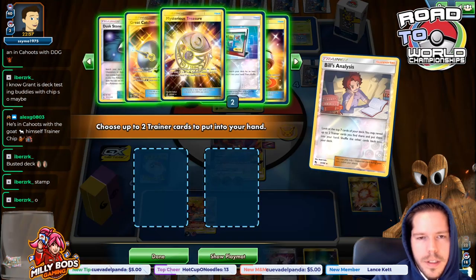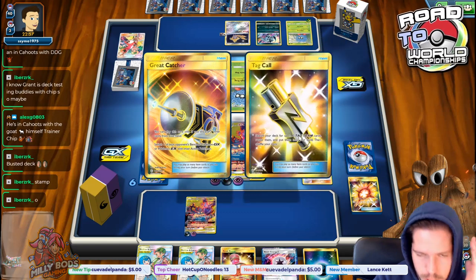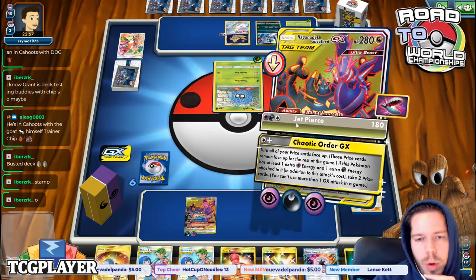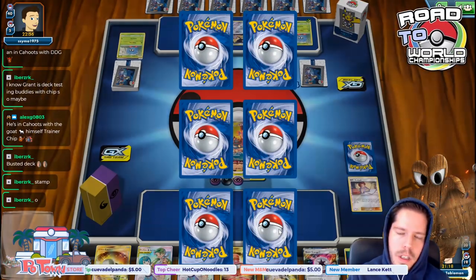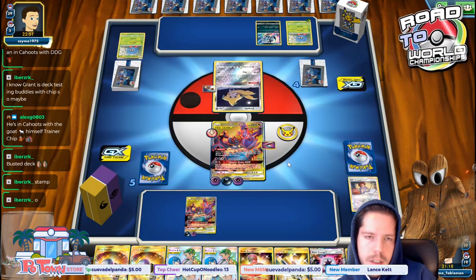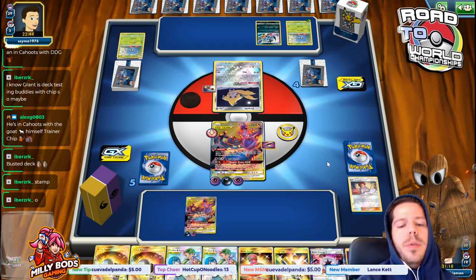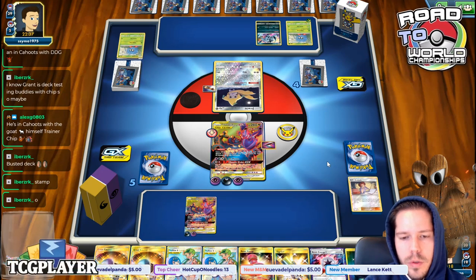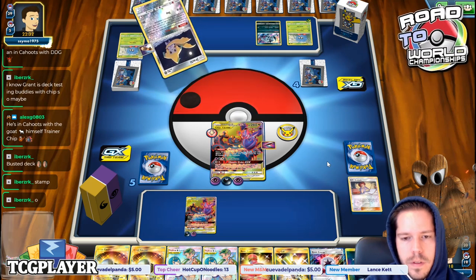Now I get to Beast Ring — these two onto the active — and now we're set. We get to use Bills. I have the Reset Stamp. I don't even know if I want to use that Reset Stamp. Great Catcher just in case. Basically it's going to take me five turns to win — I would have been up one already if I hadn't messed up last turn, but I genuinely didn't know. The Absol doesn't matter. The Jirachi gives my opponent an extra card, which is why I didn't bother with Reset Stamp. I should be able to outmaneuver everything with double Mallow Lana in hand.